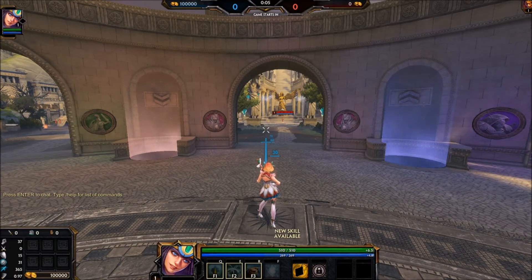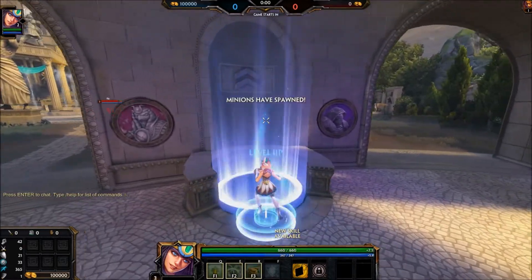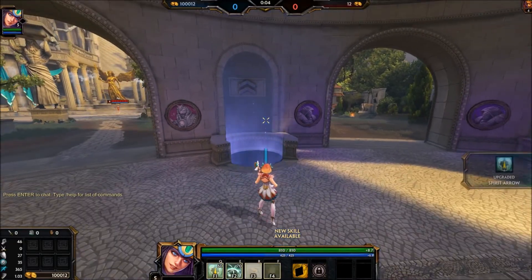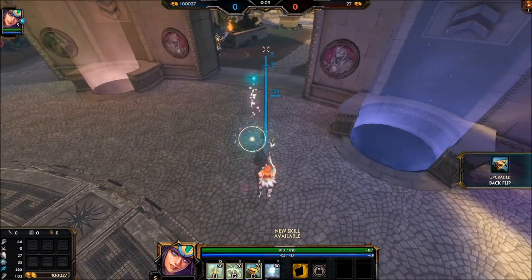Before I forget, I just had to look it up - the way you get this is in a bundle. I believe it's the Artistic Neith bundle, and I think it's like 1200 gems - I don't know the exact price. You'll see it on the main menu, it's definitely not hard to miss. I like the basic attack animation, it's really cool.